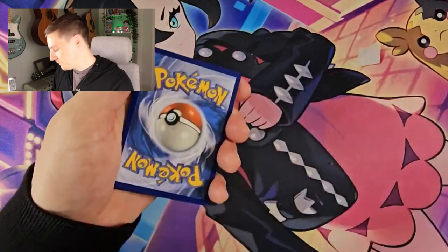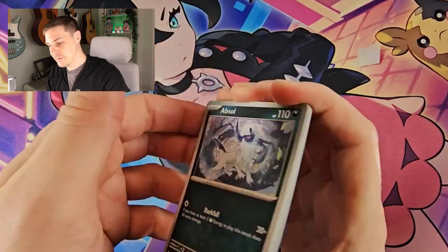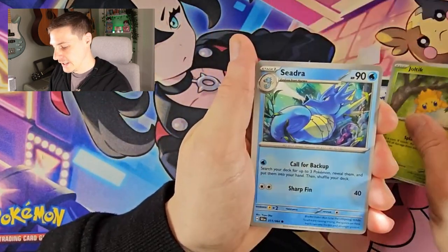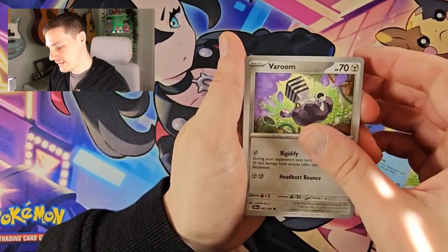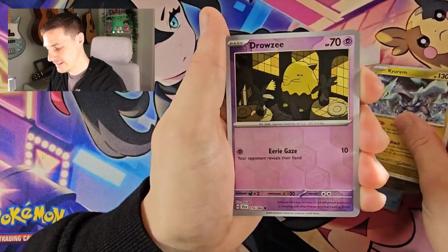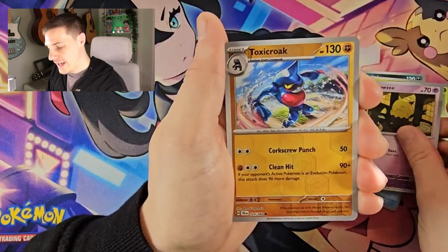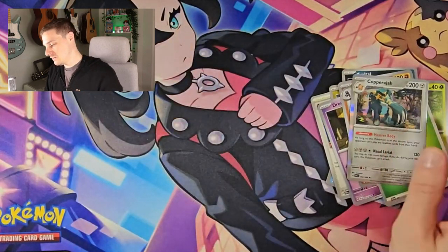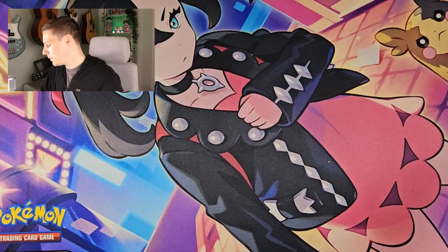Opening up a card here — penultimate pack magic, that's what this channel is all about. The penultimate pack magic — we always struggle with last pack magic but usually this is where we find the hit. Jirachi, Toxic Croak, and a Copper Azhar. We are in trouble today, we have one more pack remaining.